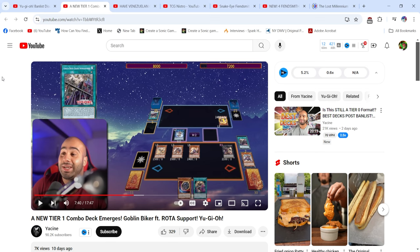The only real deck that I spent time testing while I was away was Goblin Biker. I got pretty decent results with Goblin Biker and Fiendsmith because those are two decks that unsurprisingly work very well together — they synergize pretty well because Goblin Biker has access to a Light Fiend that can get you into Fiendsmith easily off of one card or any two Level 3s.